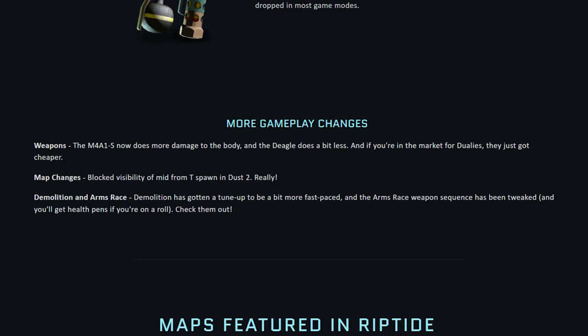For map changes, they blocked the visibility of mid from T spawn on Dust 2 — that is going to completely change how you play mid on that map, that's absurd. For Demolition and Arms Race, demolition got a tune-up to be more fast-paced, and the Arms Race weapon sequence has been tweaked. On top of that, you also get health pens if you're on a roll, which is kind of cool — though no one really plays those modes.